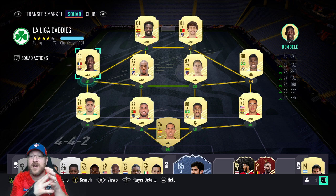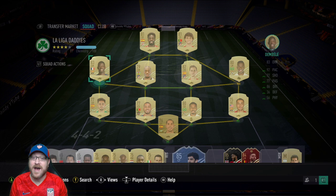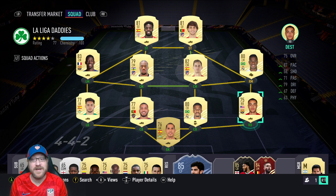Dembélé is five-star, five-star. I actually move him to striker. What I tend to do is put João Félix on the wing, and play Iñaki Williams and Dembélé as my strikers in a 4-4-2 second variation — I have a tactics video on my channel if you want to check that out. But you could also play it with Dembélé on the wing and João Félix and Iñaki as your strikers. I typically put Dembélé and Iñaki as strikers, and João Félix and Vinícius as my wingers.